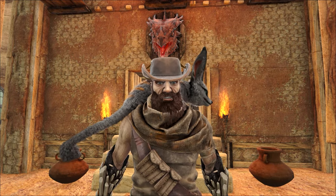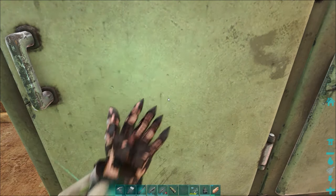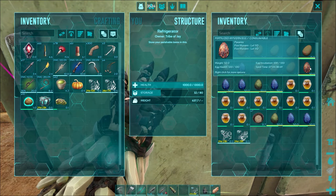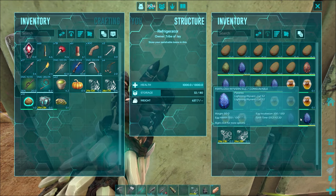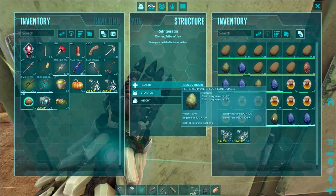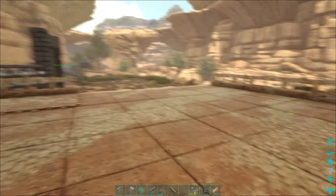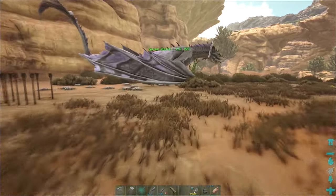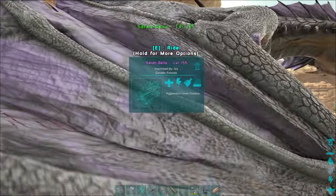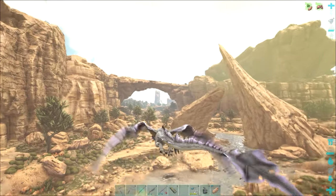I want to go down to the Wyvern Trench and check out if we can find any more eggs. Between episodes I've been in the Trench and managed to get a 110 Fire Wyvern Egg. But really what we need is the Lightning Wyverns if we're going to be using them in the final fight against the boss. We'll check out the Trench again and see what we can come up with. The Fear Evolved event is currently going on.